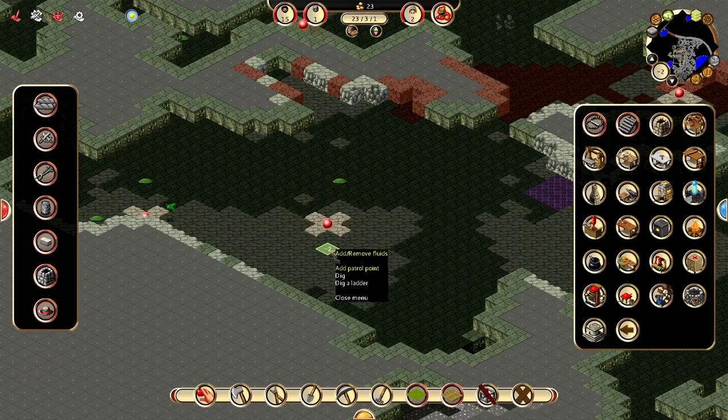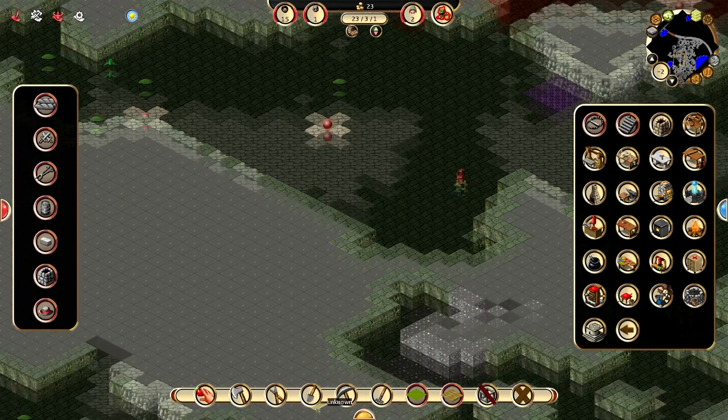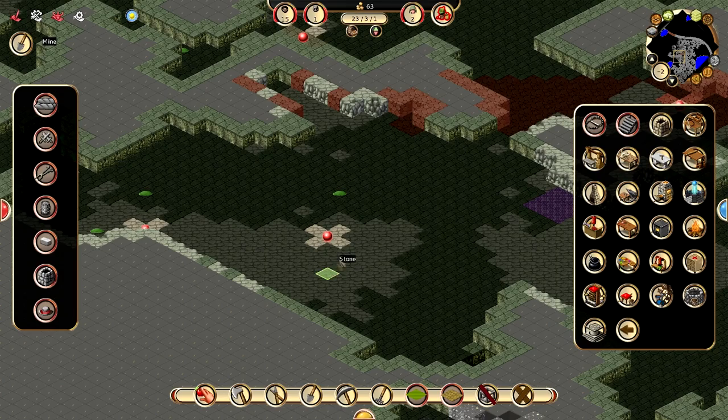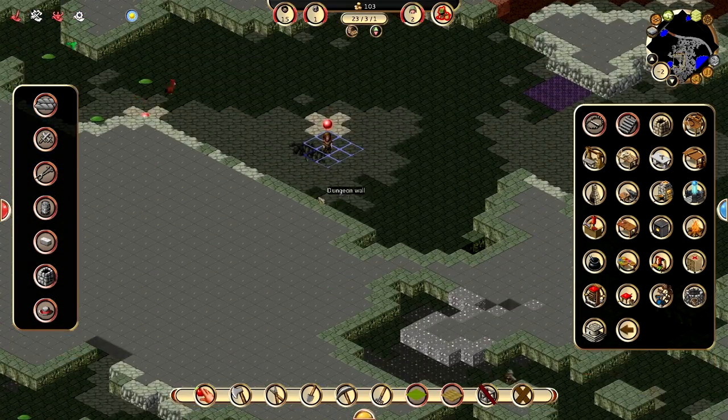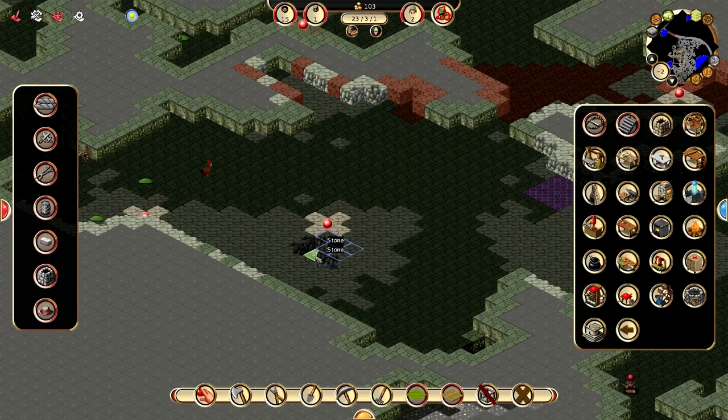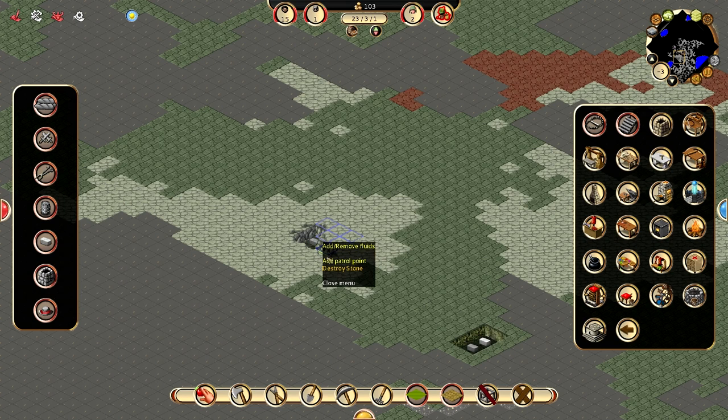Let's mine out. Let's dig out a little section there. And then we'll come back and dig down a ladder. I think that should work. So actually right here is where I want my ladder. Okay, destroy that stone and dig a ladder here.